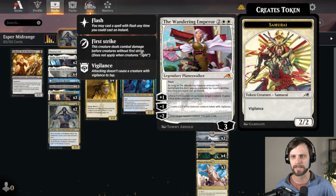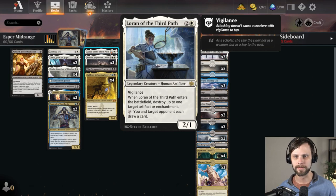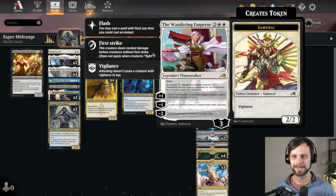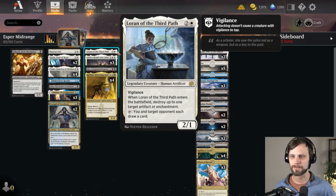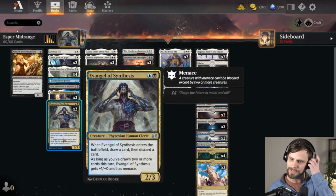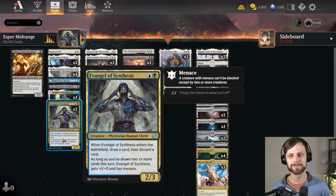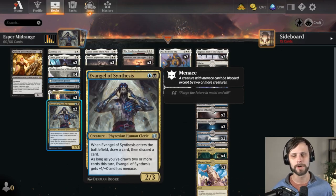We do have Destroy Evil and the Wandering Emperor. We do have Loran of the Third Path, a new card from The Brothers' War — it's a 2/1 for three with Vigilance. When it enters the battlefield, destroy up to one target artifact or enchantment, so that's our creature version of artifact and enchantment hate. You can also tap it and you and target opponent each draw a card, which if we have Shieldred out on the battlefield is a very imbalanced, less symmetrical effect. There's some benefit to throwing that out there and getting a little extra value off Shieldred.